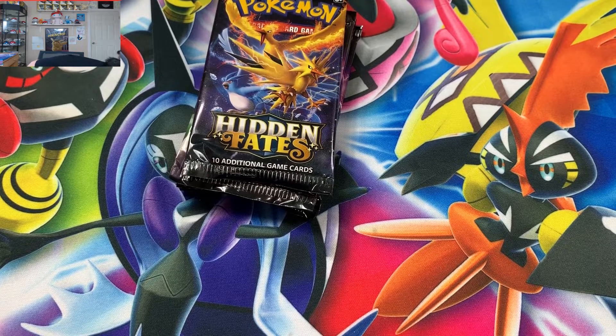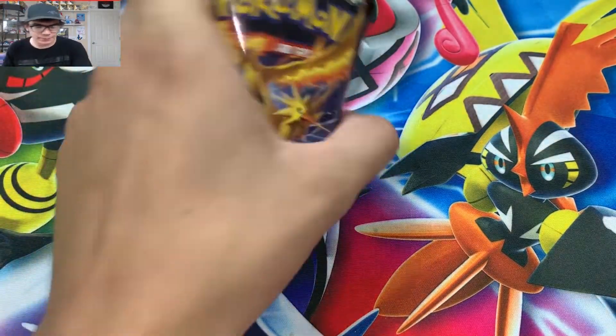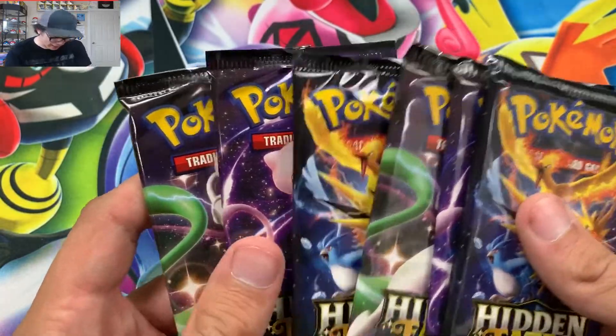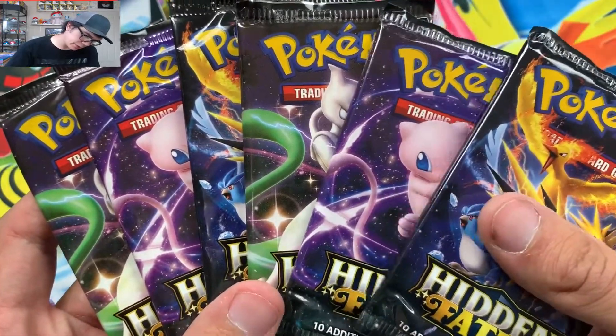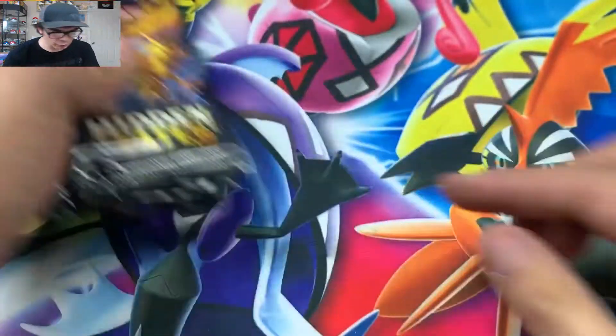Six more packs of Hidden Fates — ASMR style, ladies and gentlemen, let's get it. We got six packs of Hidden Fates. I call it unbroken ponds — I'm a nub, man. We got three Birds, two Mews, okay. We grabbed an even amount, odd, but that's the way we're gonna roll it out.